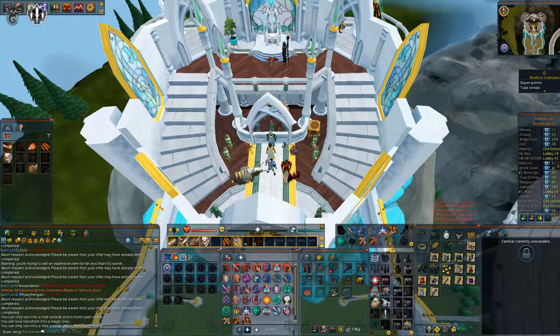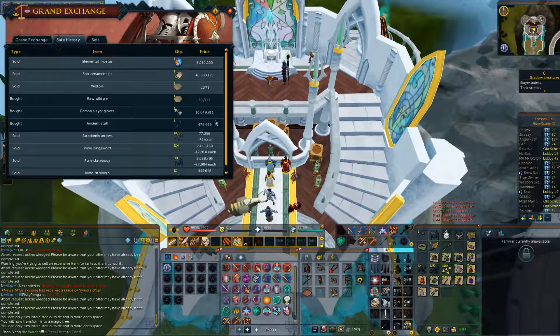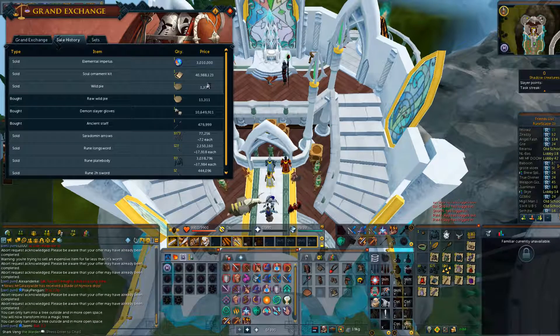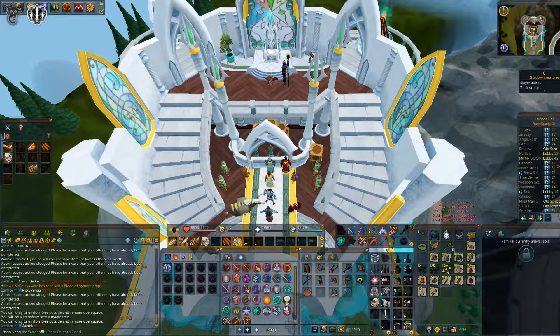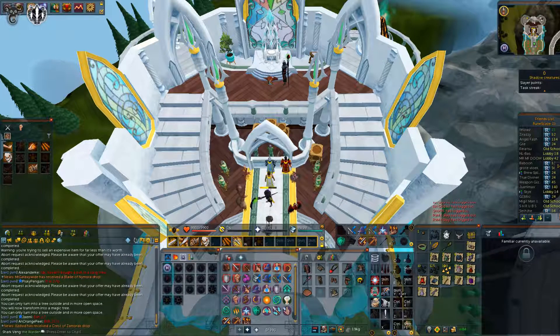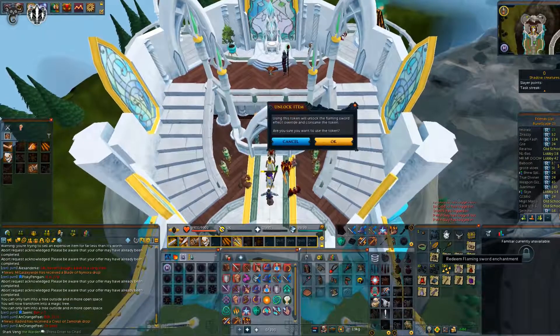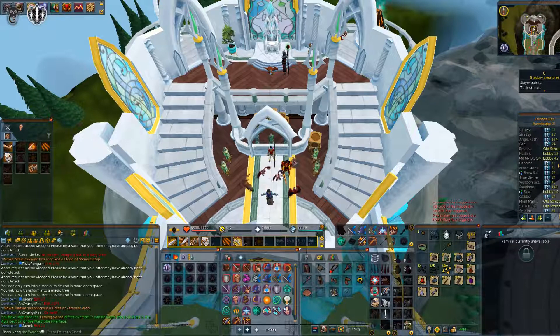I did try and sell some of the stuff in the GE. We managed to sell the elemental impetuous for 3 mil and the soul ornament kit for just shy of 41 mil - definitely the by far best item. As far as the rest of the stuff is concerned, it wouldn't really sell even at minus 50, so I'm just going to hold on to it and keep it in my clue scroll log. I'm going to redeem this and keep the ring of trees.